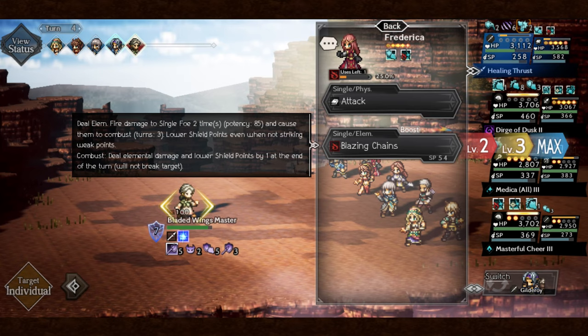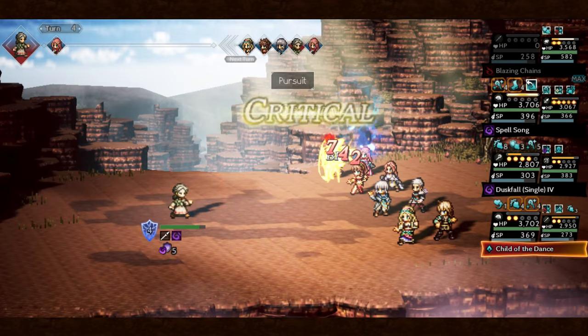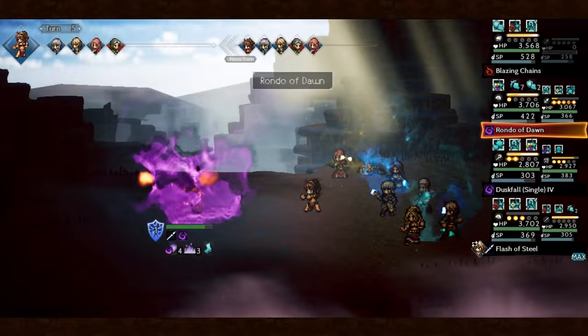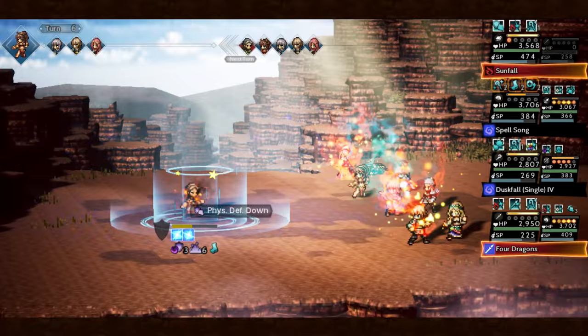Having Frederica without any awakenings is a real plus in an elemental attack-based team, as she can get rid of 2 shields and cause combust for 3 turns. Having her as the slowest party member right next to your tank, she can act as the last one to shave to one shield, then you can go all out for 2 turns of elemental damage increase and increased elemental attack passive — which is extremely nice on units that don't get any elemental attack boost by themselves, like Primrose or Stead without the enemy bleeding.